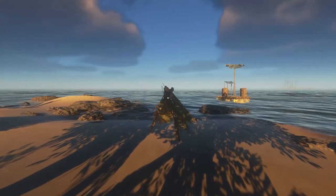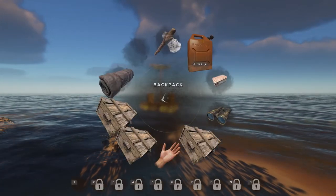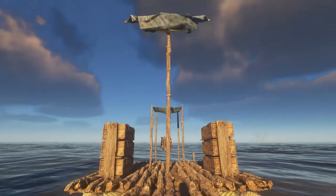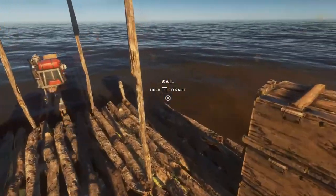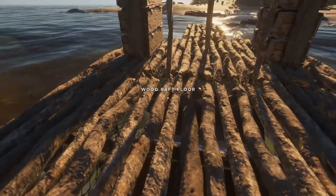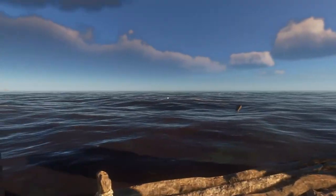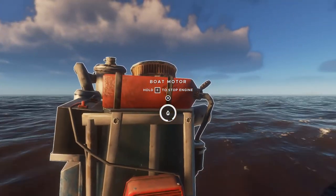I got it — 98 trees done. Nine crates, that's 27 logs, which means 27 wall sections or 24 roof sections. Plus I counted about 13 logs back at home. Gotta watch out behind me when I'm backing up.